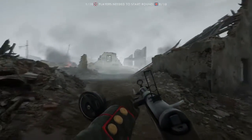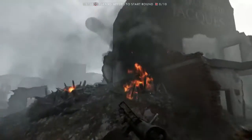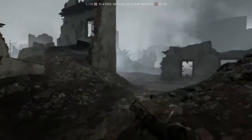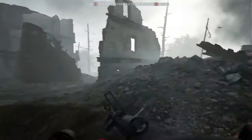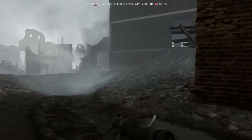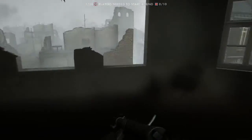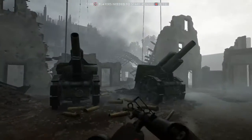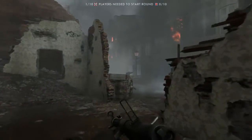Try to stay in cover any way you possibly can — like these buildings here, just run right through them as much as you can and try to stay out of sight. With the wide open maps you don't have this option a whole lot, but you do have some spots where you can hide. Keep that in mind whenever you're running around, because the more you're exposed, the faster you're going to die. There are a lot of snipers in this game.